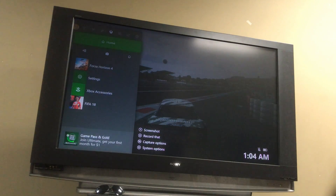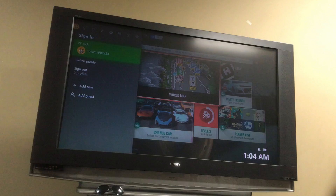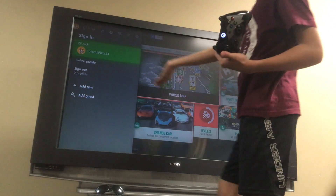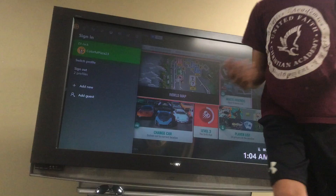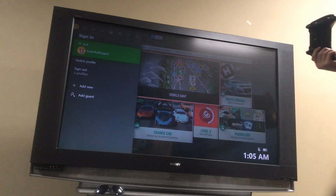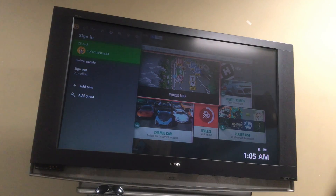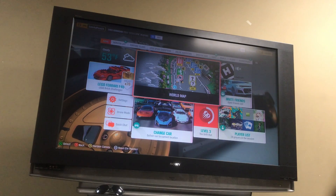If you want to add me as a friend, the username is Colorful Pizza 23 — C-O-L-O-R-F-U-L, capital P-I-Z-Z-A 23. Go ahead and add me as a friend.